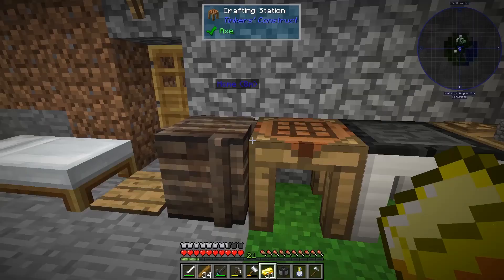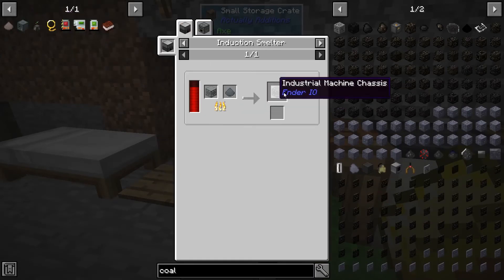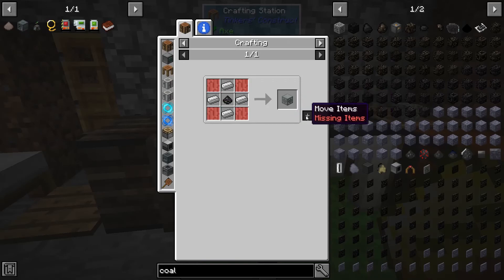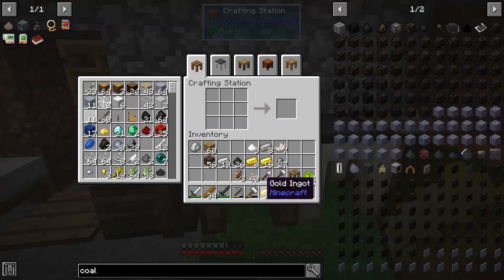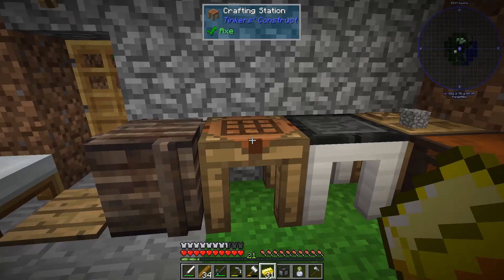I've got my stuff to make the wired charger - wait, no I don't. I need one of those machine chassis. I'm out of iron bars. I guess I made four machines. I've got iron on me so let's turn those into iron bars and then into a machine chassis.